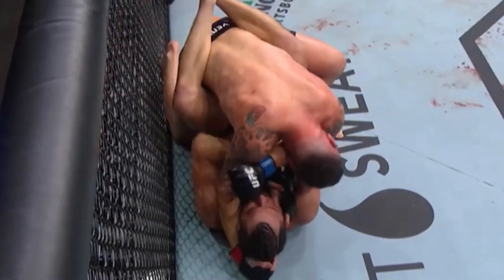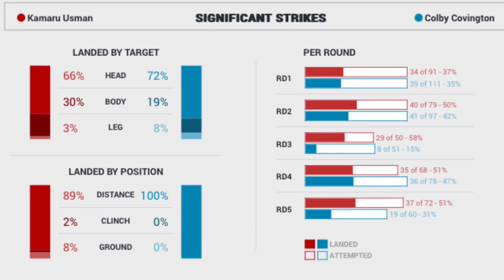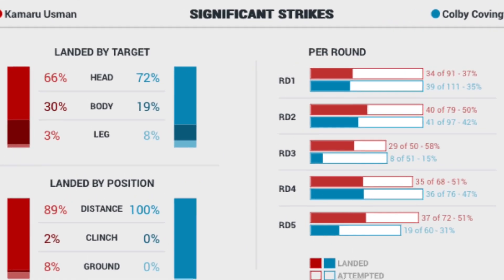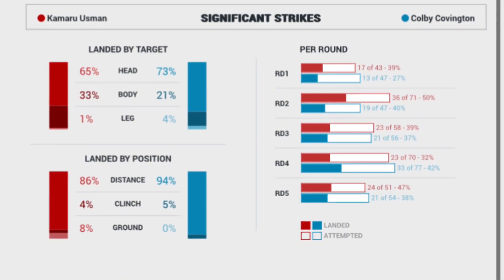Colby's next biggest strength is his cardio output. Specifically with his groundwork, his output in general increases as the fight goes on — more takedowns being attempted and more punches thrown. If you watch Colby's fights, it's insane to actually see the level of cardio this guy has.